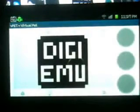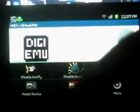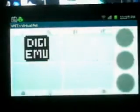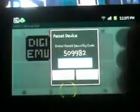Everybody's been asking how to do that, so you just go there, go to the options, there's a thing that says quad, you hit it, and then you get out of the menu, you just push your menu button together, tap on one screen, go to reset device, put in the number you see there.